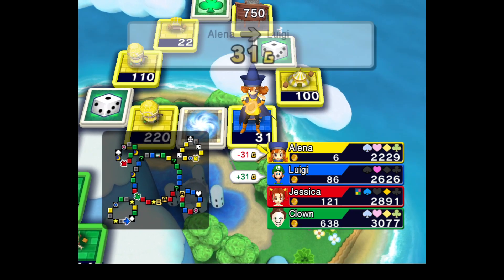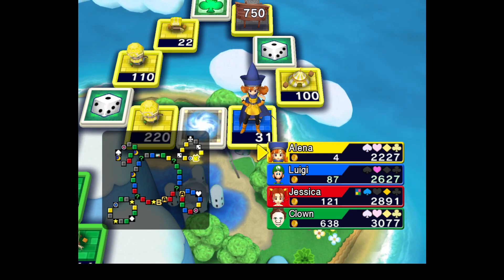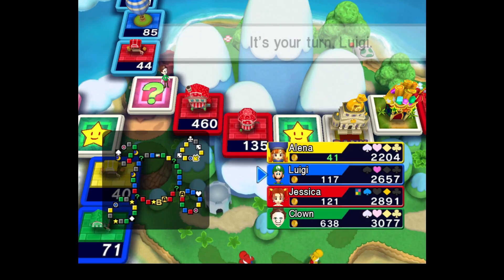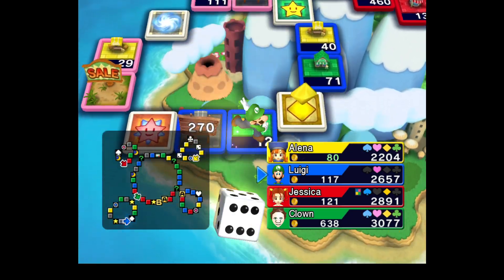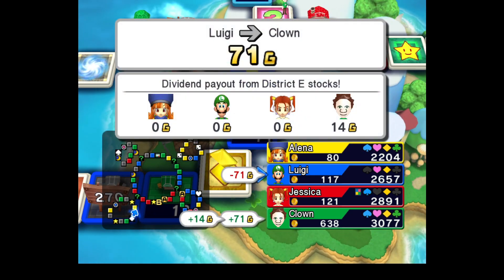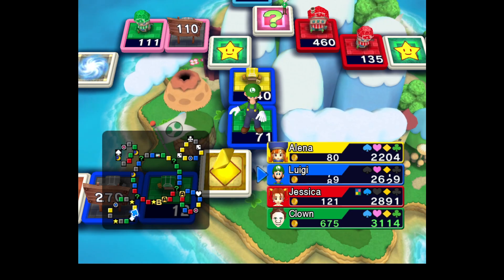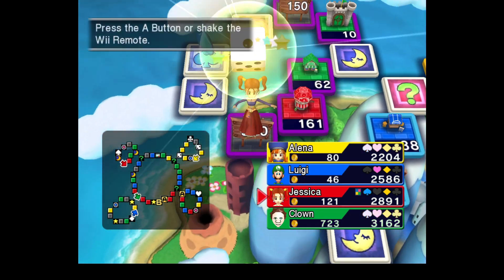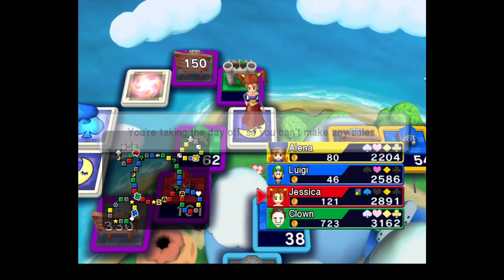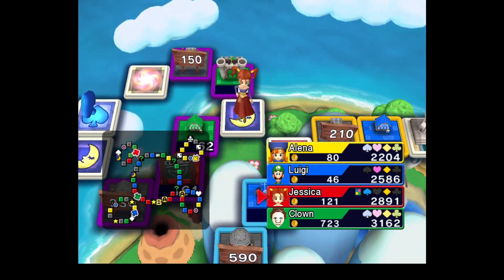I've got a very difficult task next turn because Jessica's district is kind of in the way. I need an 8 to skip it. And if I have to land on that 300 or 400 I'm not doing that. The 100 I can deal with, but I don't really want to land on it. The problem is if I land on the bank as well — I could have to pay something next turn.